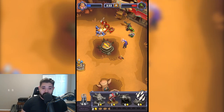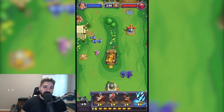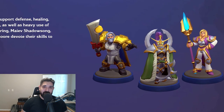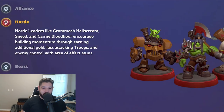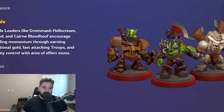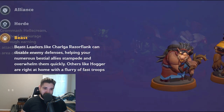You also have leaders, which can turn the tide of the battle. Leaders possess special abilities depending on faction. Alliance leaders support defense, healing, and stealth tactics along with lots of different spells. Horde leaders excel at momentum plays, generating additional gold, and summoning fast-attacking troops, and are equipped with powerful area-of-effect crowd control abilities.